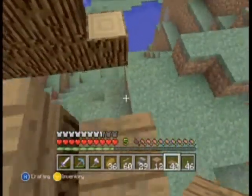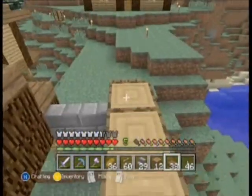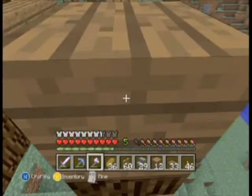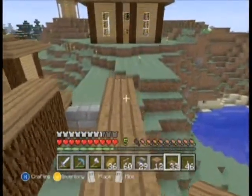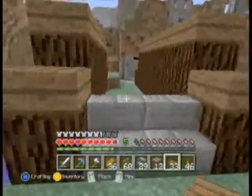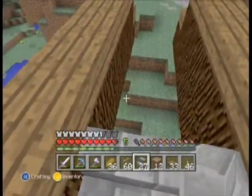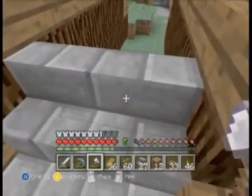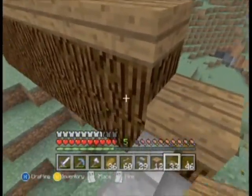So what we're going to do today is we're going to build a watchtower, I guess. I laid it out in a creative world, by myself, in my test world. And so we're just going to start building it. It's fairly simple. I'm going to throw a torch in there just to light that up in the middle — don't want anything to spawn in there ever.